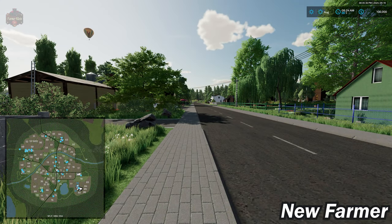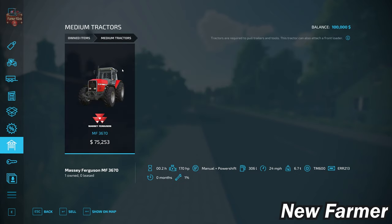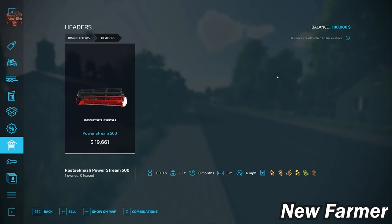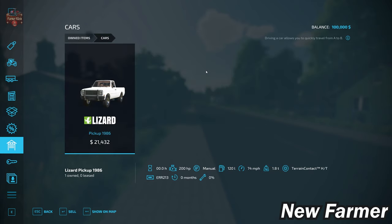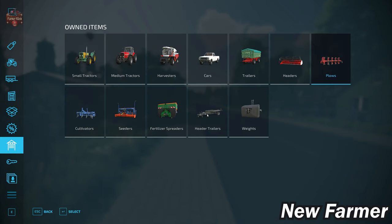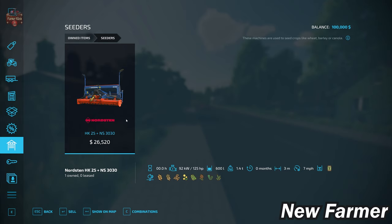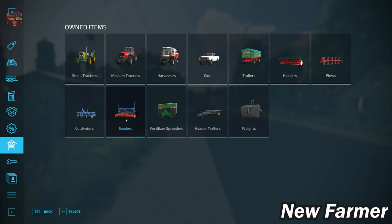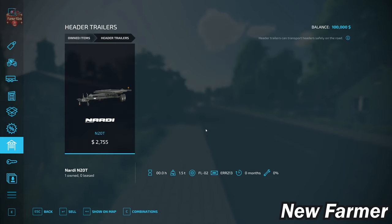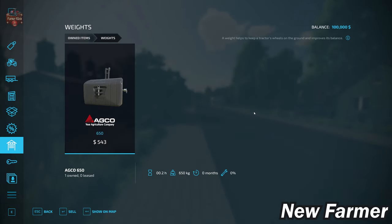Let's have a look at our starting fleet. We have the Pure 6105 small tractor, the Massey Ferguson 3670 medium tractor, and the Nova 330 Harvester with the PowerStream 500 grain header. We also have a 1986 pickup truck, the Welger DK-115 trailer, the Agamaz POV-5 XL plow, the Rave EG-39 cultivator, the Nordstein HK-25 NS-3030 seeder and Power Hero combination, the Amazon ZATS 3200 solid fertilizer spreader, the Nardi N20T header trailer, and a 650 kilogram front weight.